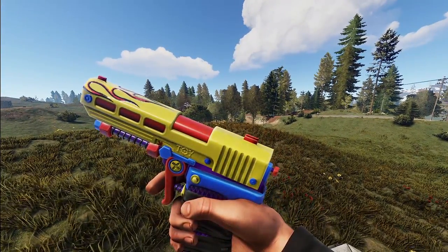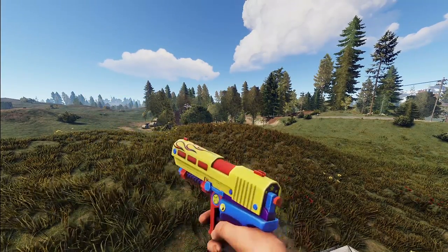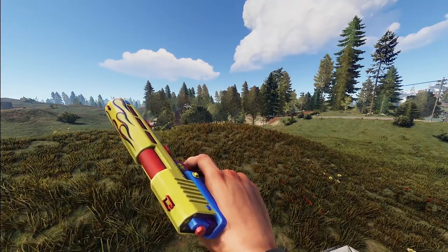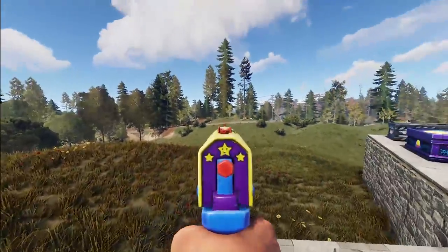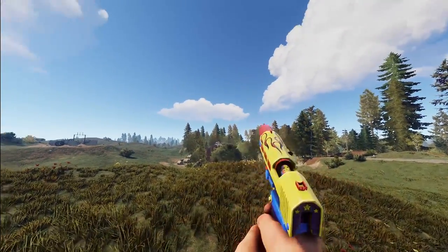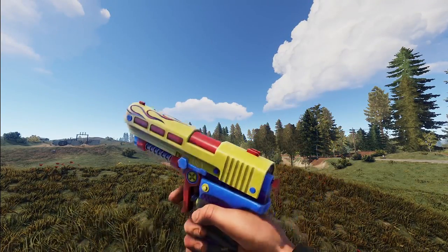We've got a continuation in the toy set — this is the Toy SAP. It's exactly what you'd expect. It's got the flames and all the bright colors. Even down the sight, you have some happy little stars. Gotta love this set. And even when you reload, it's a battery — look at that. You gotta love that. It looks so good.